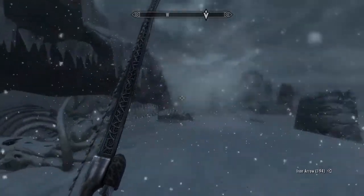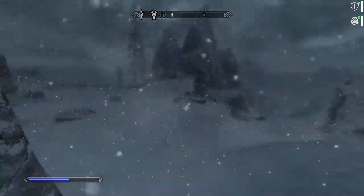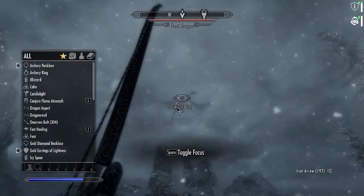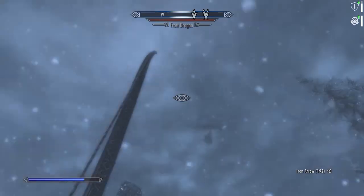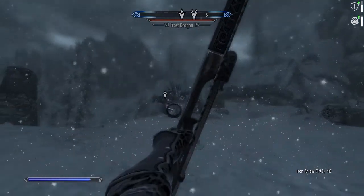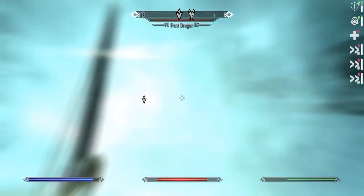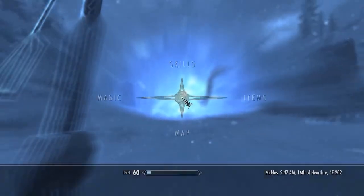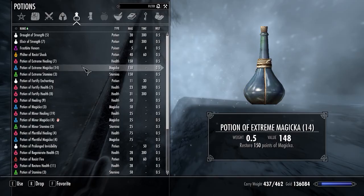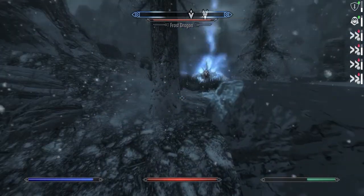Here we are at Shearpoint. I searched around the entire village and could not find anything. We're going to try to do a few other things here. Let me guess this guy is going to be a frost dragon - and the name is Frost Dragon, okay. I don't have frost resistance! Extreme healing - let's fortify our health real quick and heal. Oh my god that's really strong. Let's do magic - I need to find cover somewhere.